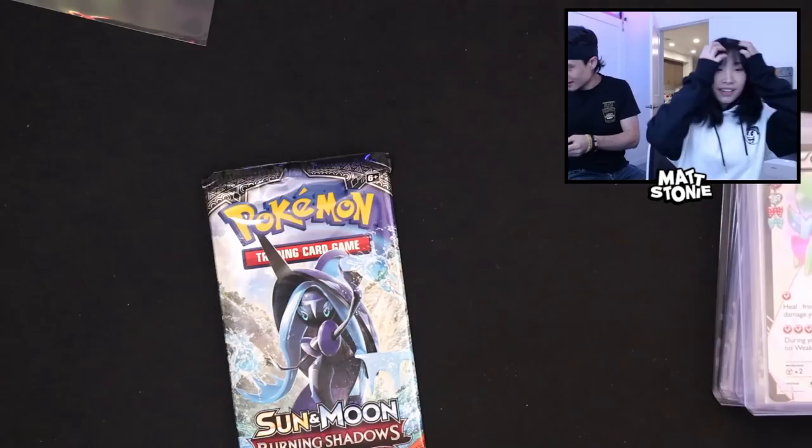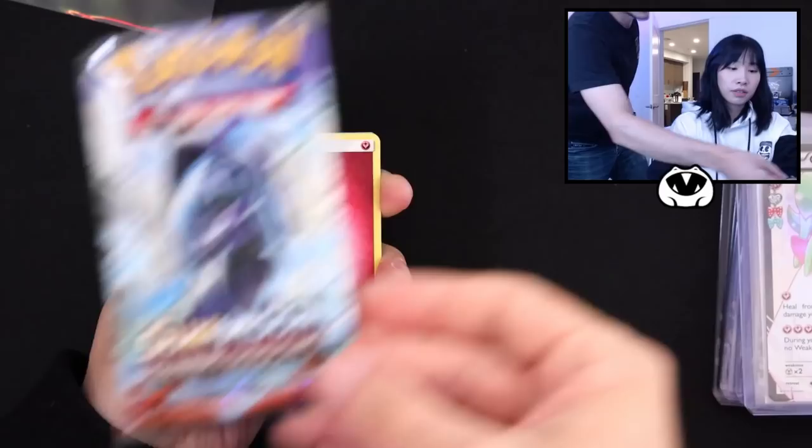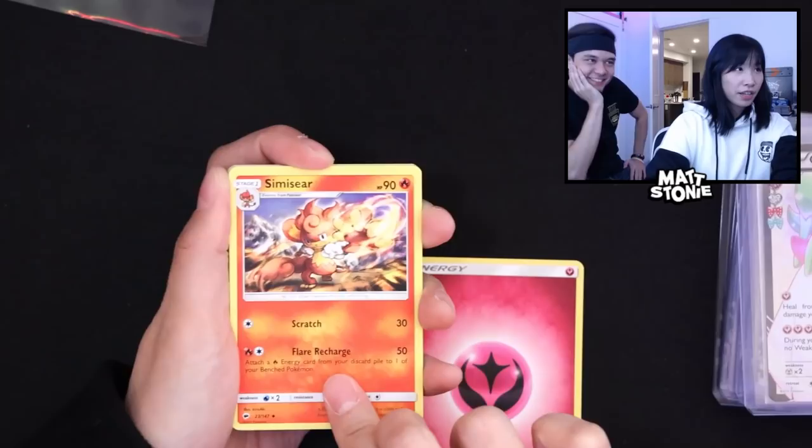Wait — it wasn't upside down like the other one. Is this one a good one? It's got a couple good cards, got that Guzzlord. Wait, is it Burning Shadows or Crimson Invasion? It's Burning Shadows! There's a Charizard in this one — a rainbow Charizard! Let's see it. I will literally lose it. Please don't do that.